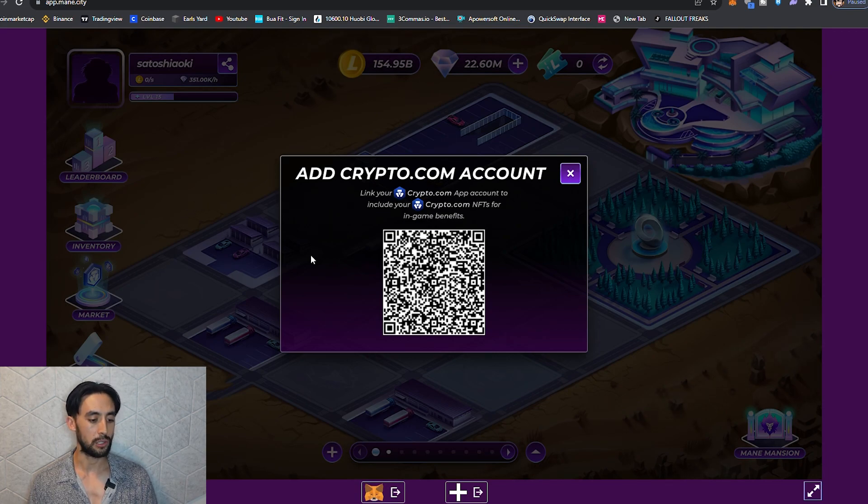It will say: Link your crypto.com app to include your crypto.com NFTs for in-game benefits. You've got your QR code here, and now we're going to go straight onto my iPhone screen and I'll show you how we do that.